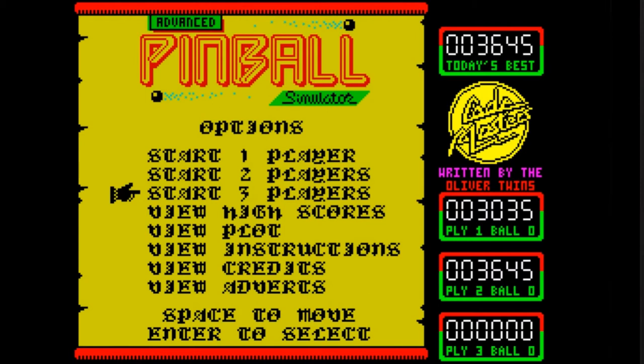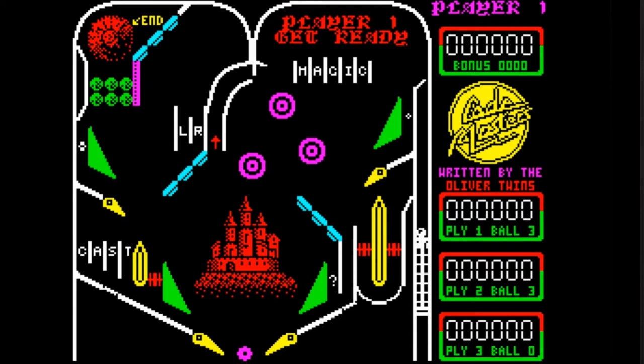Andrew as player one. Let's see if I can play the stand. Z for the left flipper, and M for the right, with spacebar to pull back the plunger.